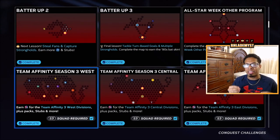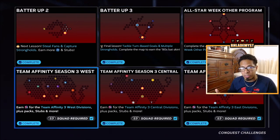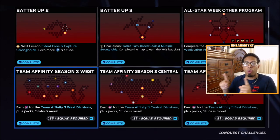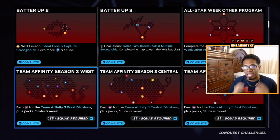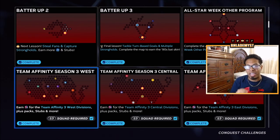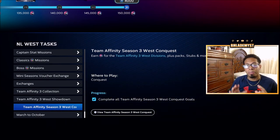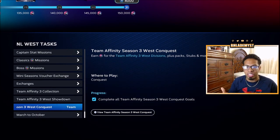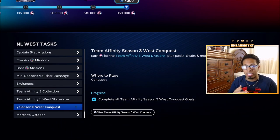Once your team is set up, the most effective method for grinding PXP and stat missions is to start inside the Team Affinity 3 conquest maps until you complete them, then go elsewhere. For help completing any map or finding hidden rewards, click on the channel's playlist section for the conquest playlist. I highly suggest completing the maps first because they give you 30,000 Team Affinity points, so you're simultaneously completing Captain stat missions, Team Build PXP missions, and regular PXP missions — all while working toward those 30,000 points for both divisions.